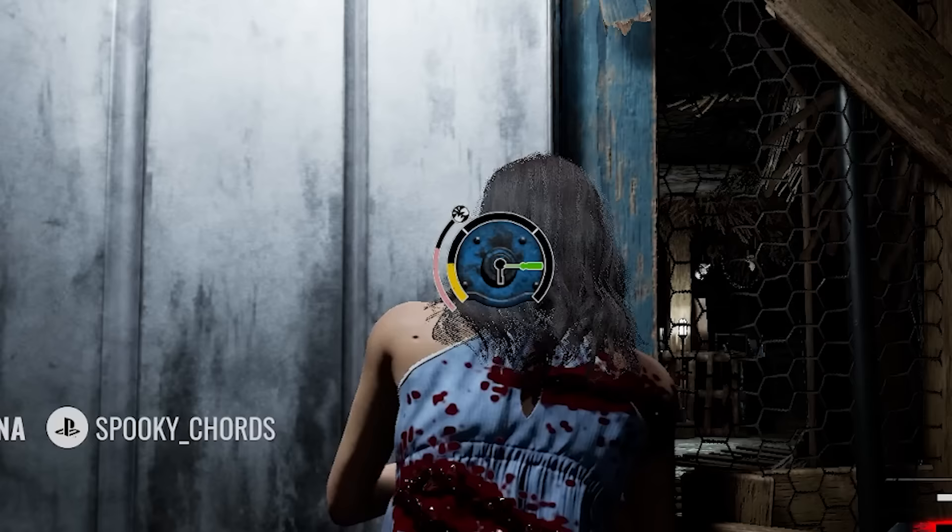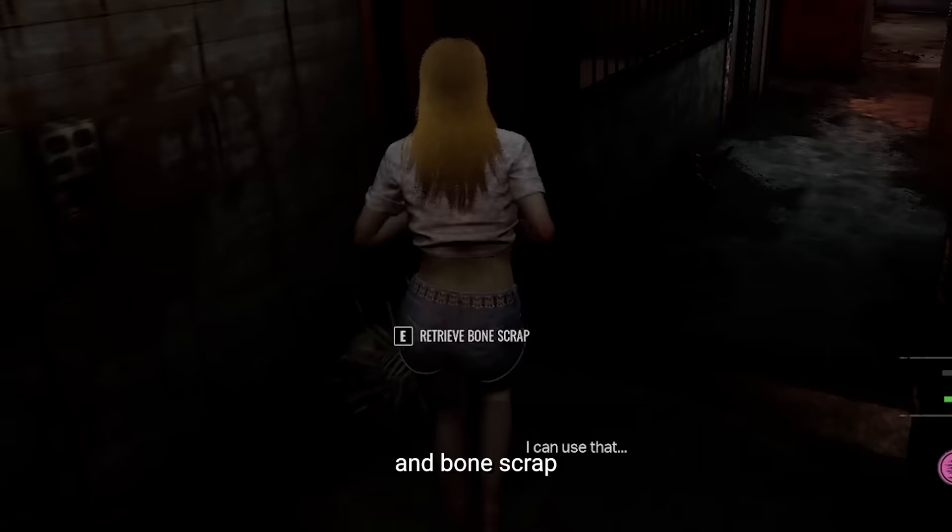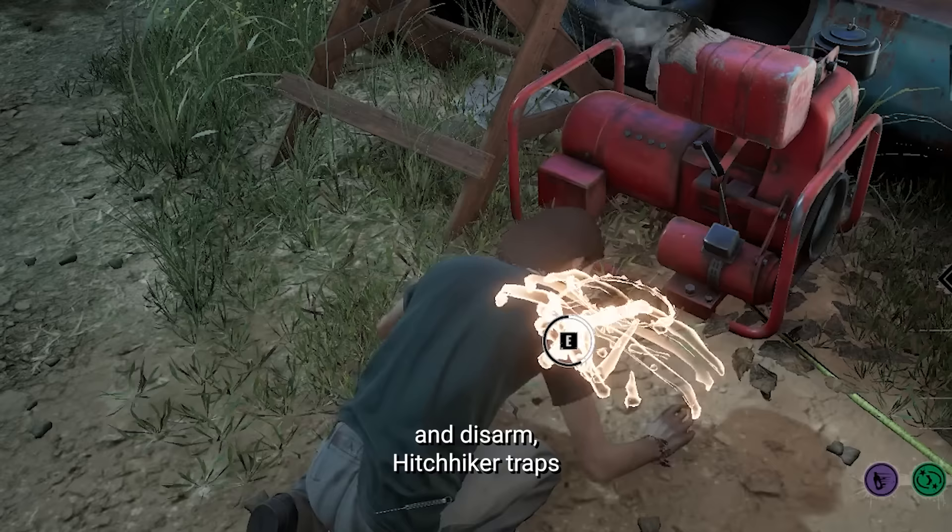These tools include lockpicks to unlock doors, health bottles to heal injuries, and bone scrap to break noise detectors and disarm Hitchhiker traps.